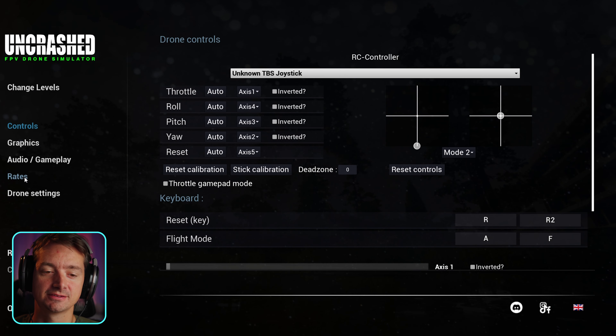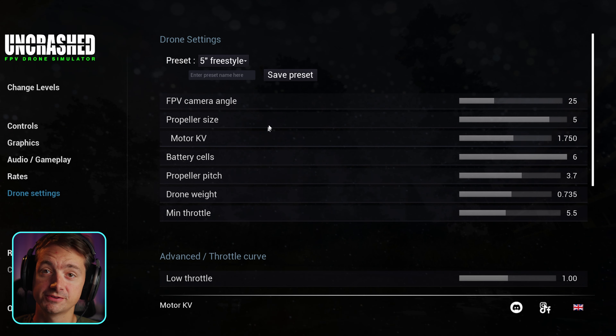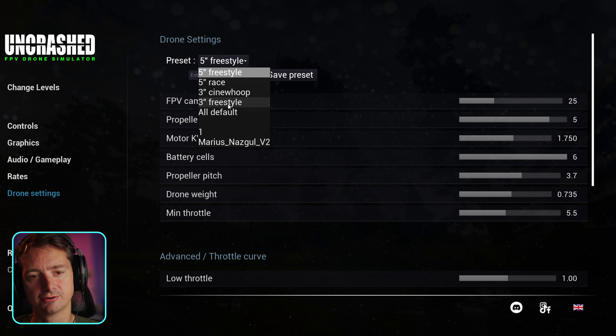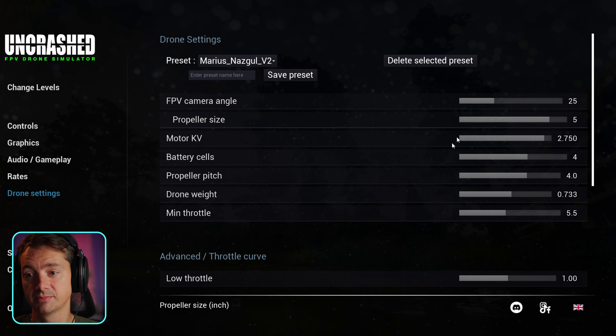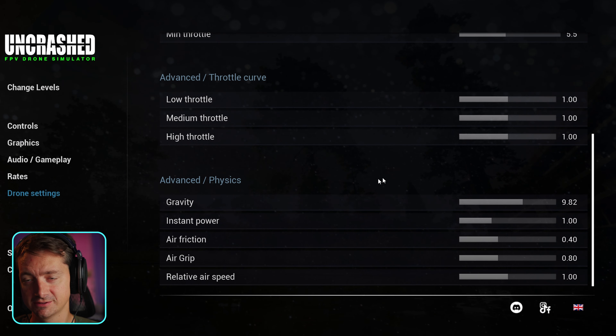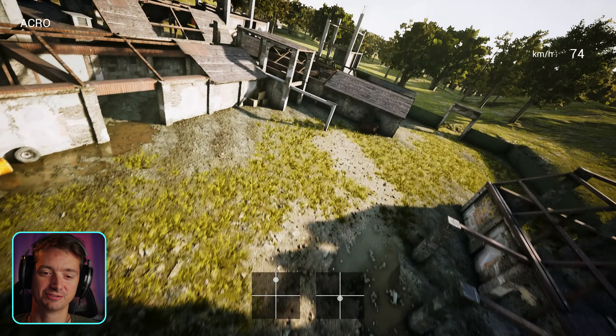You can also change the rates so that it matches what you are flying normally. In the drone settings you can change what kind of drone you want to fly — there are four available at the moment, but if you want to build your own kind of drone you can make your own setup. Further down the list you can also change the physics of the game, but to me the physics in this game is pretty much perfect.